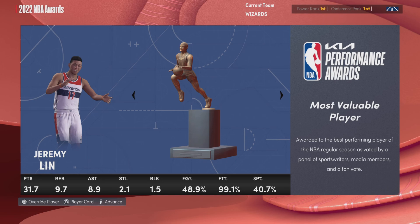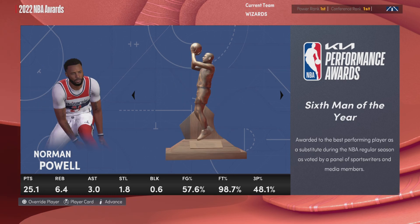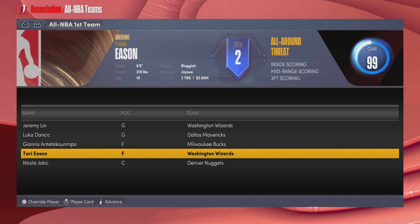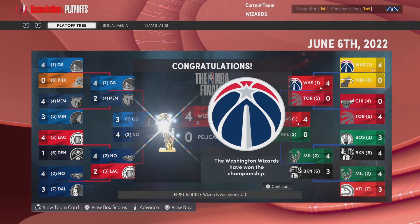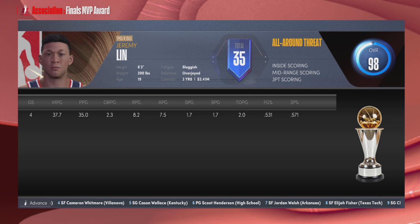Jeremy Lin ended up winning MVP — 32 points, 10 rebounds, 9 assists, 2 steals, and 2 blocks. His MyTeam card is too OP in MyLeague. Tari Eason won Rookie of the Year, and Norman Powell won Sixth Man of the Year. We went 81-1 and won the championship, sweeping the entire postseason 16-0. The Wizards are your champs and Jeremy Lin is Finals MVP.